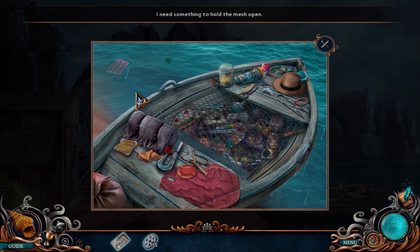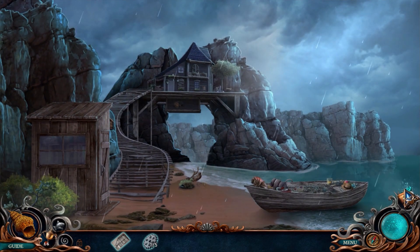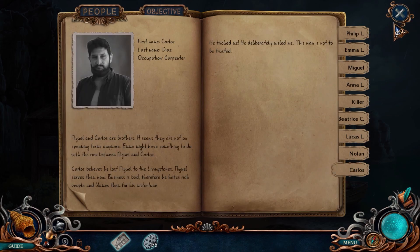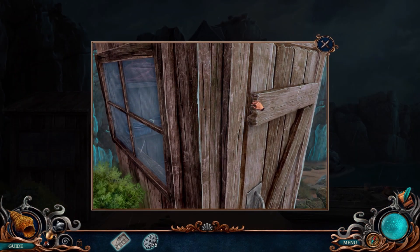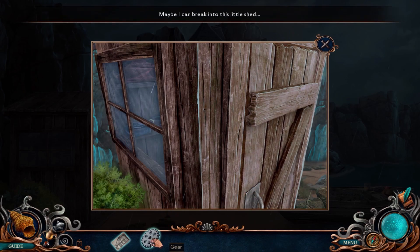I need something to hold the mesh open. At least he gave me a proper map, unlike that beastly man Carlos. Maybe I misjudged Nolan. Maybe I can break into this little shed.